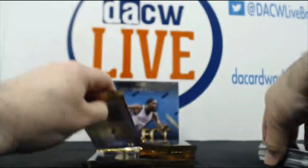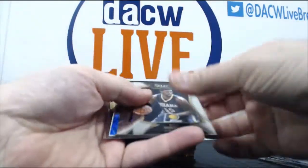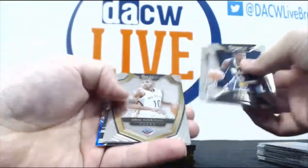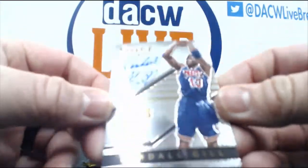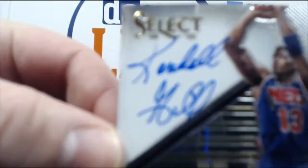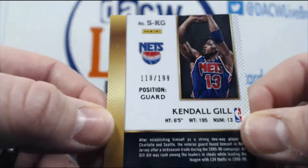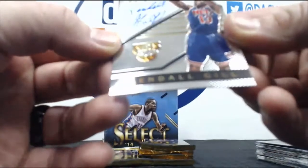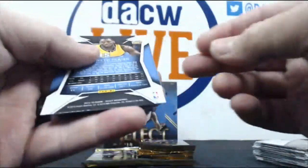Very nice — they are very sharp looking cards, they definitely put some thought into these. Oh, I did see an autograph. Okay, we have a Kendall Gill on-card autograph, very cool — going the old school Nets uniform. There's the auto. It's 118 of 199. Not a bad card at all.